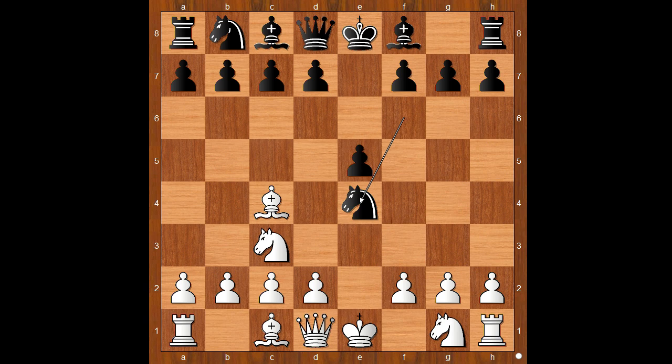Queen to h5 was played. If knight takes on e4, then d5 and black is okay. Queen to h5 was played, threatening checkmate. Knight to d6, defending and attacking.